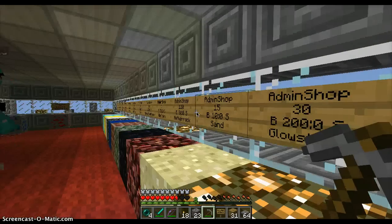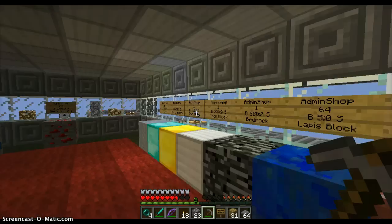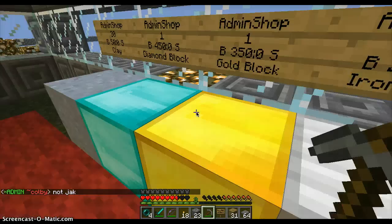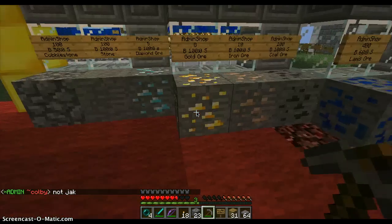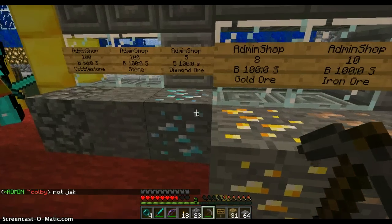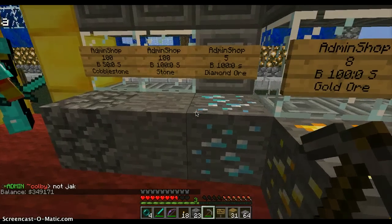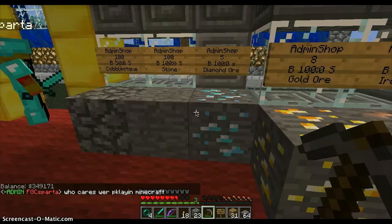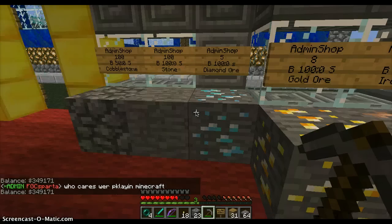You're not gonna be able to sell items right away, but once I get everything ready, you're gonna be able to sell items too. So, for example, I'll show you the shop. I have a lot of money because I'm an admin. If you type slash money, it'll show you your money.